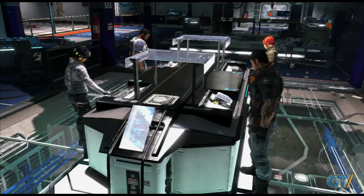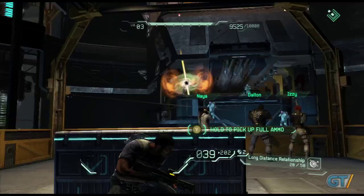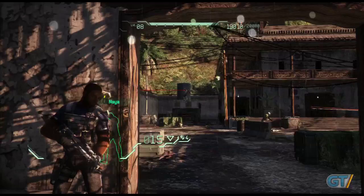Much as can be expected from the creators of Ratchet & Clank, Fuse's wild weaponry takes center stage, harnessing the far-flung possibilities of alien tech within the container of a cover-based third-person shooter. Each agent comes equipped with their own particular xenotech weapon that serves some kind of unconventional function on the battlefield. Your gruff unit leader Dalton, for instance, can deploy a defensive energy shield that can absorb and repel incoming bullets back at their targets, while Jacob's arc shot can skewer foes from a distance with high-velocity incendiary bolts.